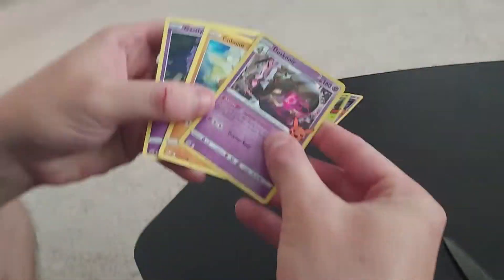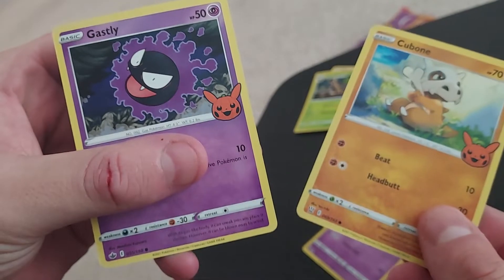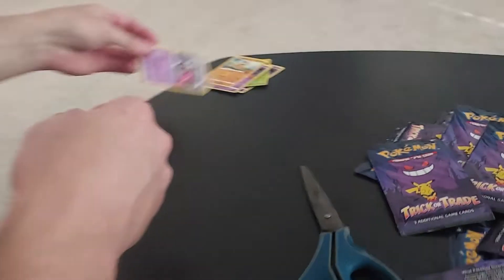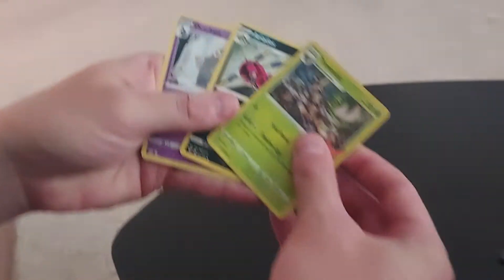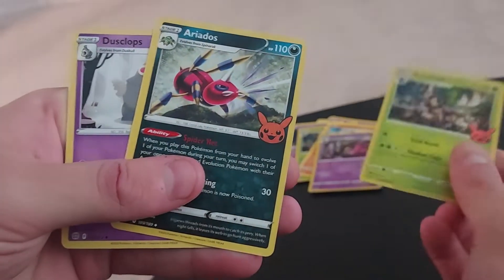Whoa, that's a cool one — Cubone and Gastly! Again, I wonder if they all have some kind of dark Pokemon, which would make the most sense. Oh, the same one again — foil, nice!